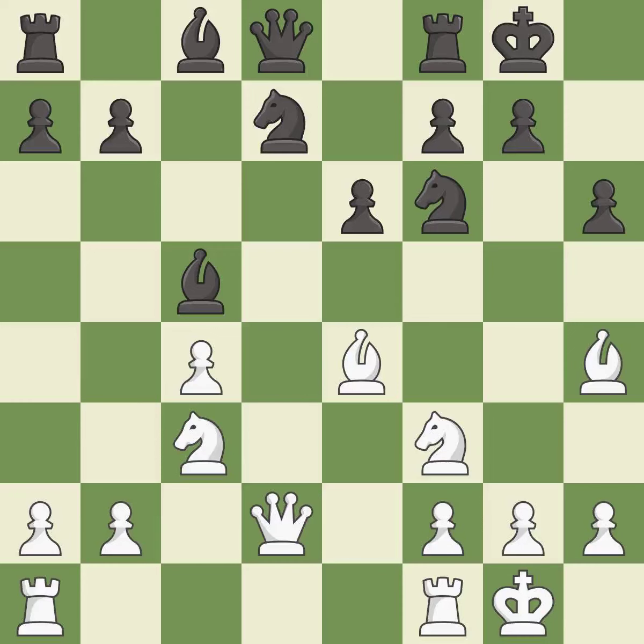This moves the queen to safety — it is best. This moves the bishop to a better location, allowing it to control more squares. This threatens to reveal an attack on a bishop — it is excellent. This stops the opponent from being able to reveal an attack on a bishop — it is best.